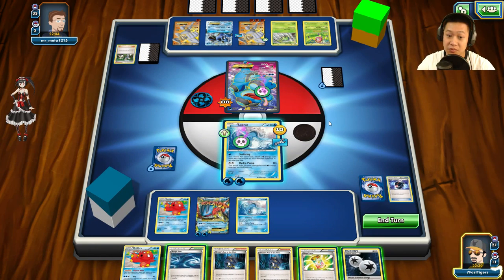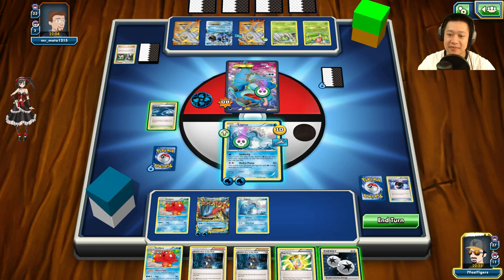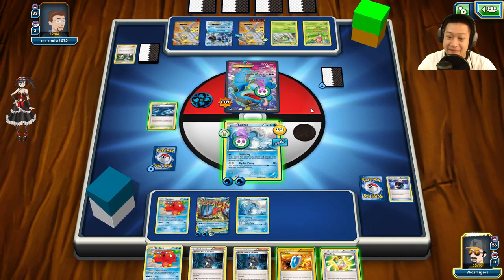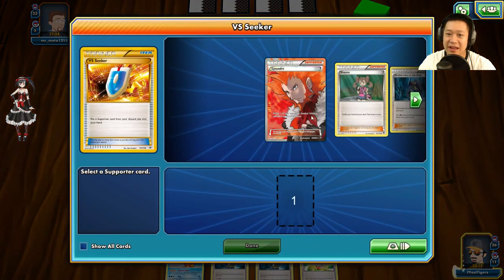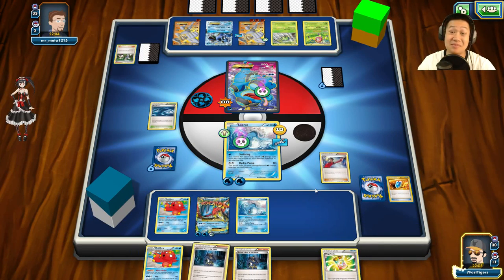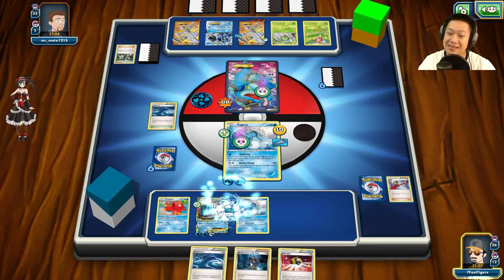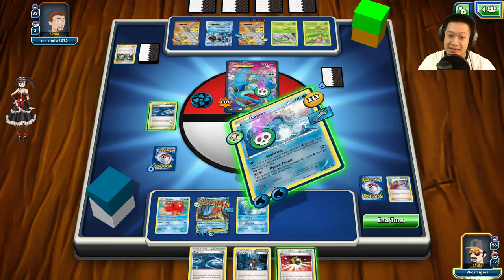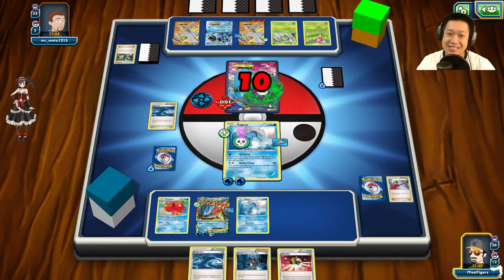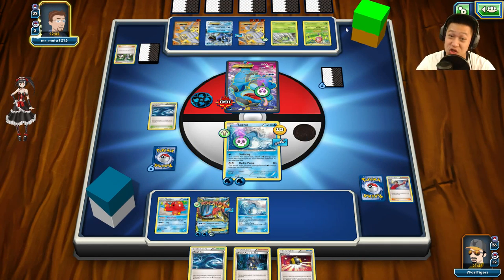He ends his turn and gives me a free Seismitoad. I put an Energy on Mega Swampert and use VS Seeker for Judge. I Judge his hand and reshuffle it — he was saving Pokémon he no longer has. I put Muscle Band on and can use Archie's Ace again. I heal myself, and he poisons his own Seismitoad — 70 poison damage means it may get knocked out when his turn ends, forcing a retreat.